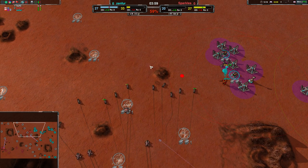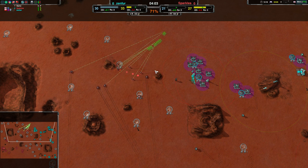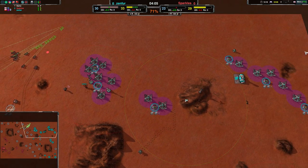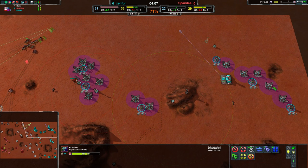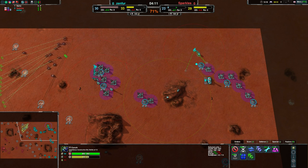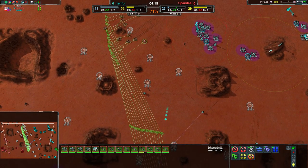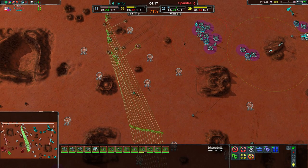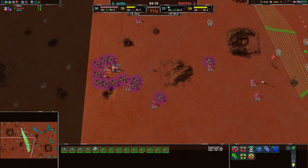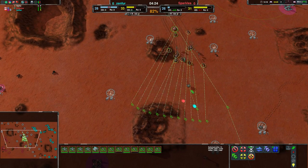I don't see Zenfer being all that threatened by what Sparkles is throwing on the north side of the map. Their base doesn't have a whole lot of defenses, but they're quickly getting up a Lotus to stop forces from getting through. Sparkles doesn't seem to want to go in — they don't want to risk their forces, which I don't blame them for. They are going to have to win on attrition and cannot waste anything.